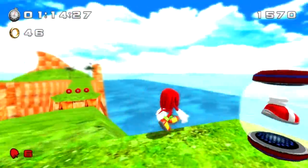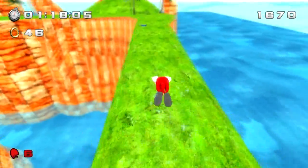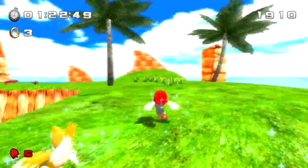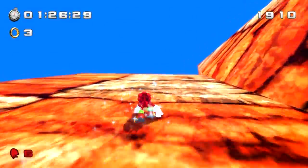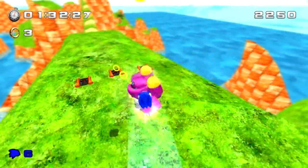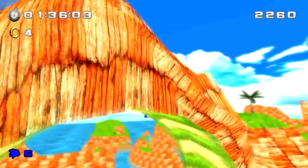Now we go up to Knuckles. Knuckles can punch obviously. He can also glide, he can do this awesome uppercut as well, and he can also climb up walls — any wall. Like here you can see we're climbing up a wall. You can do that for any surface, so if you really want to skip through a level you really can, because you can just glide and climb anywhere, except for like trees and stuff.